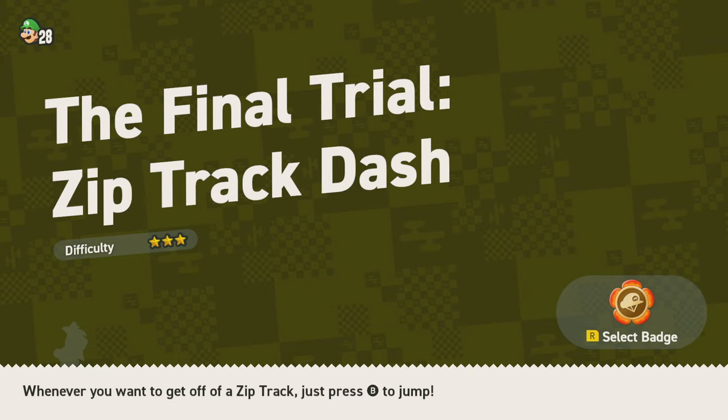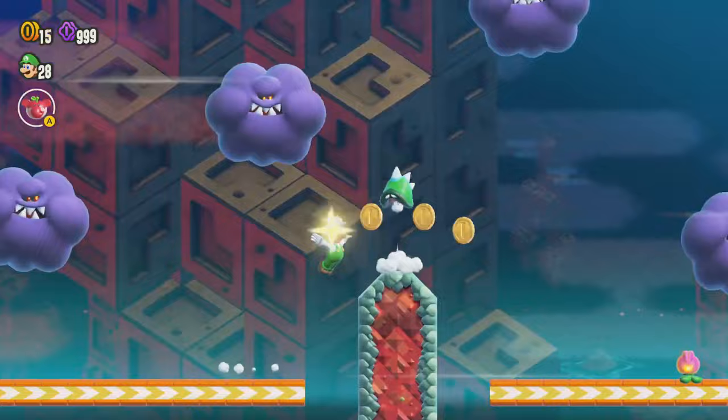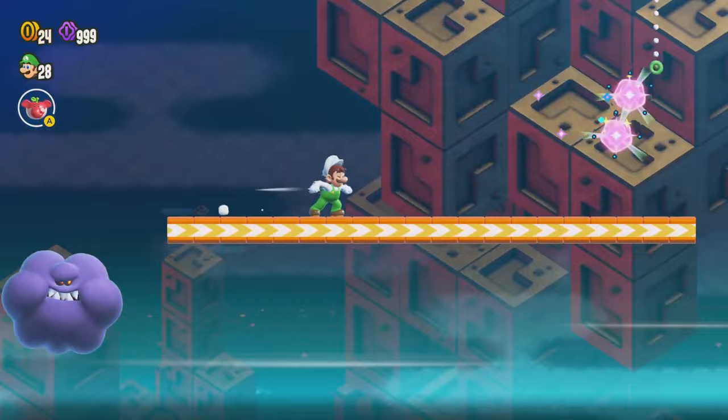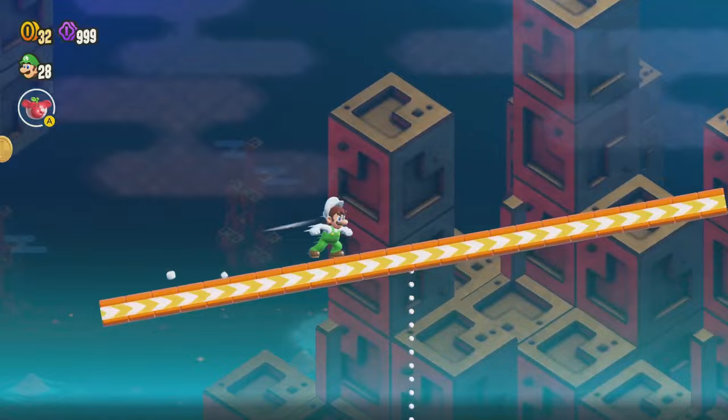The final trial zip track dash. This level actually has multiple endings, and we don't want to go for the good ending first — we actually want to go for the bad ending first. We want to go down here, get that purple coin, then drop down here. You actually don't want to jump up right away and get the wonder flower on the first try; you want to do that on the second try.